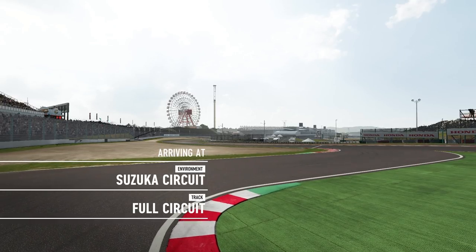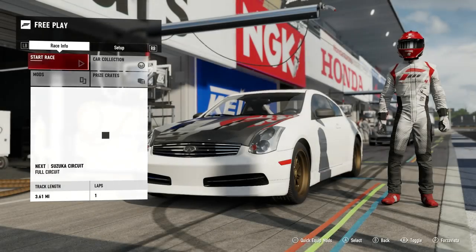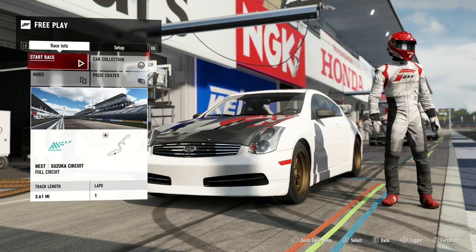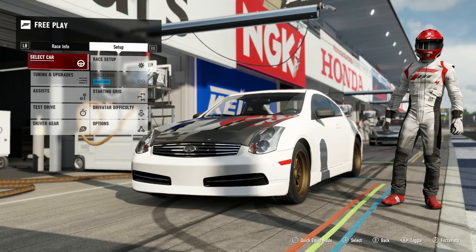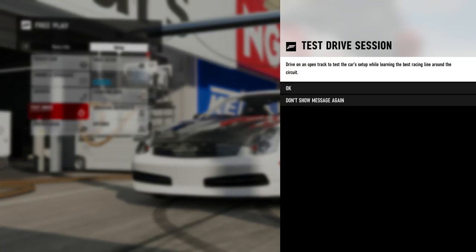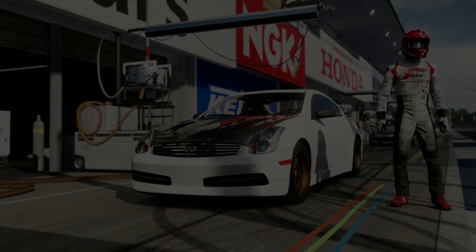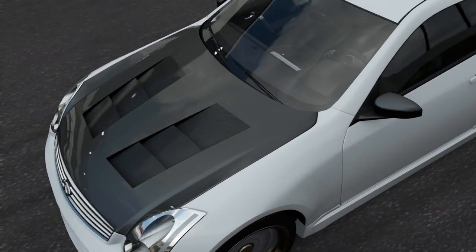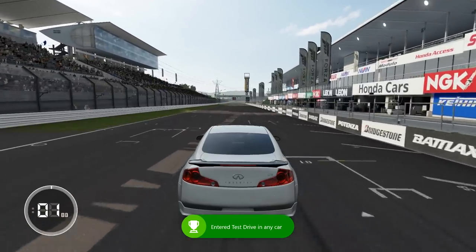We're going to go into free play and slide this thing around a little bit. Had to go to Suzuka — figured it was fitting. We got the G back, we got Suzuka back, we even have our Forza Motorsport 4 driver gear on. The color of the rims isn't perfect but that's part of the paint job we downloaded, so we'll sit with it. Test drive is exactly what I want — track to test the car setup while learning the best racing line.